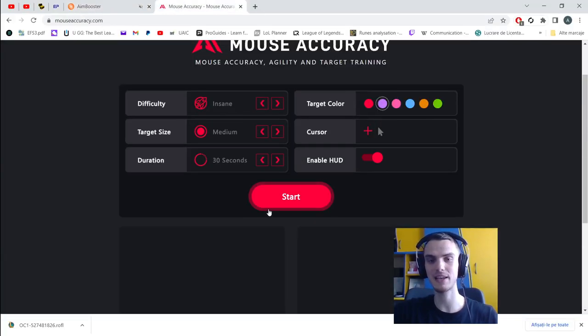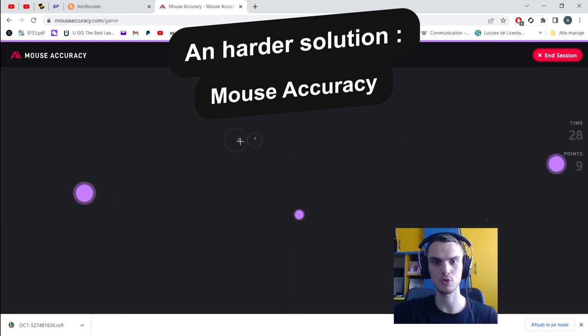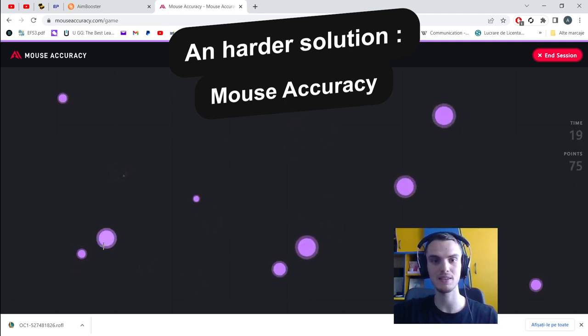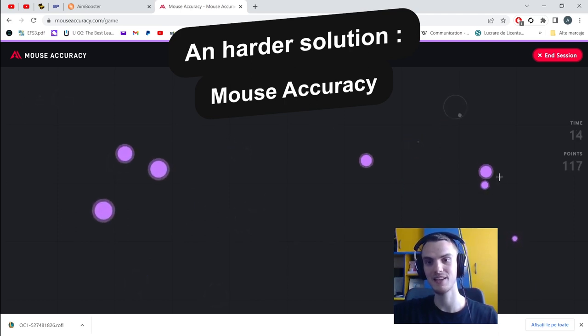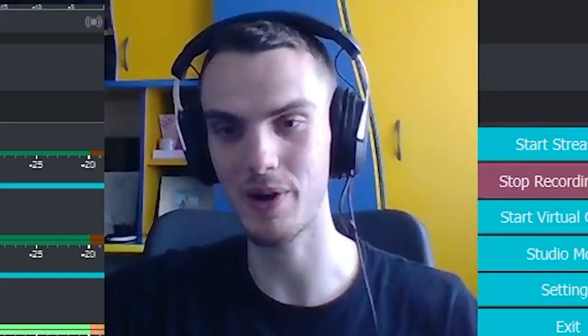The second game is similar but a bit harder. It has different modes and you can personalize your cursor and everything. You can also play with right-click. As you can see, it's really insanely hard — especially if you're playing on insane difficulty level. For those of you looking for hard practice, this game is definitely for you. These games can actually help you a lot if you want to get better with camera control.